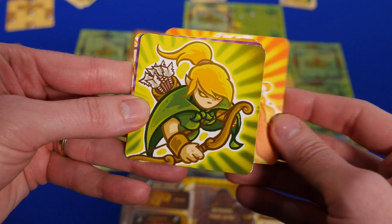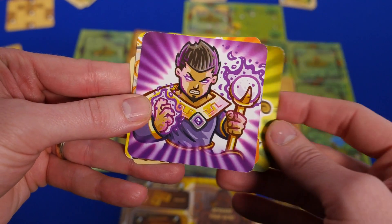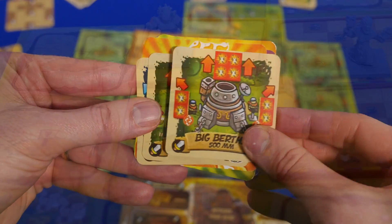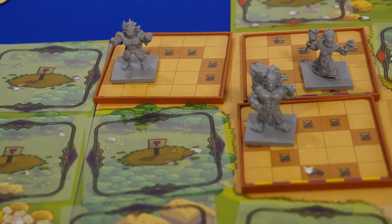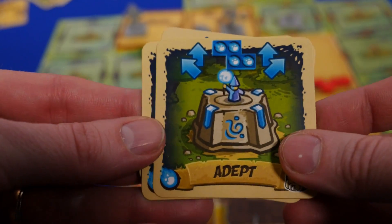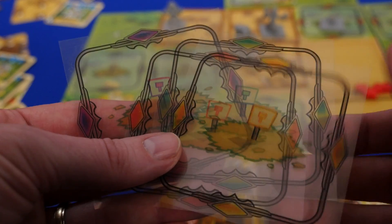One thing I appreciate here is that the art is identical to the mobile game, so it really has a familiar feel throughout the whole game, and the art is done well. Lucky Duck always does a great job integrating the board game from the mobile app. The graphic design makes sense too. I love the transparent cards that you place on the board.